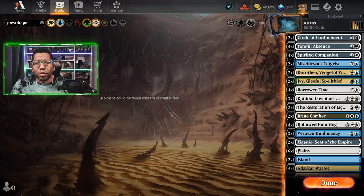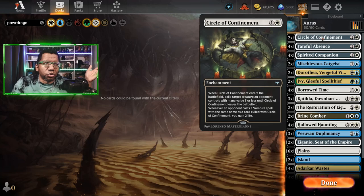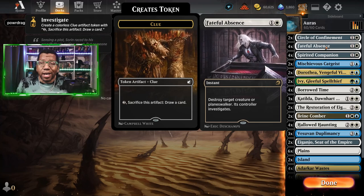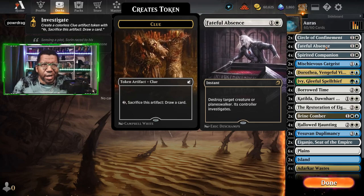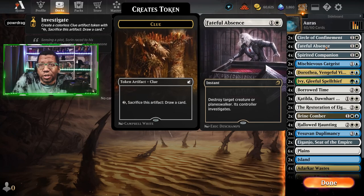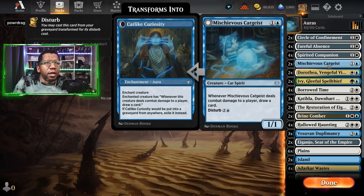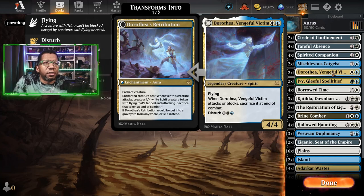Going down the list: we have Circle of Confinement — we're trying to keep stuff off the board while playing enchantments. Alongside that is Faithful Absence, which is not an actual enchantment, but we need to be able to get rid of planeswalkers at instant speed. We're playing Spirited Companion because it's a creature that's also an enchantment, draws us cards, and has Disturb — which is key for several things in the deck.